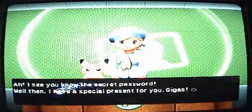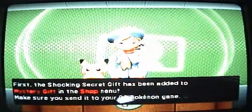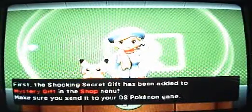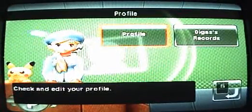Then the main page will say you know the secret password, and the shocking secret gift will be added to your shop. It's free and it has Electivire in it. You also get the gold battle pass for your character. And that's how to get Electivire.